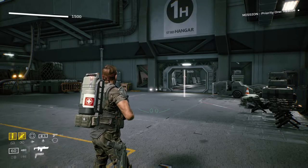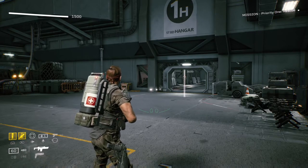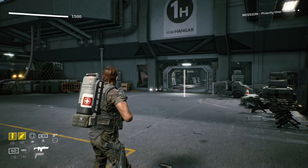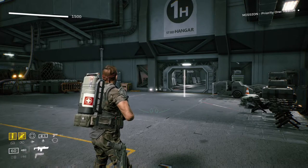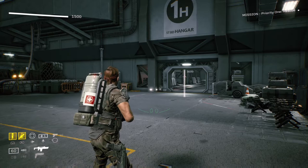What is up guys from Skullbusters, and today we are on Aliens Fireteam Elite. This is going to be the trophy guide called Improvised Explosive. What you have to do is kill 50 aliens with explosives — or should I say explosive barrels. So let's get straight into it.